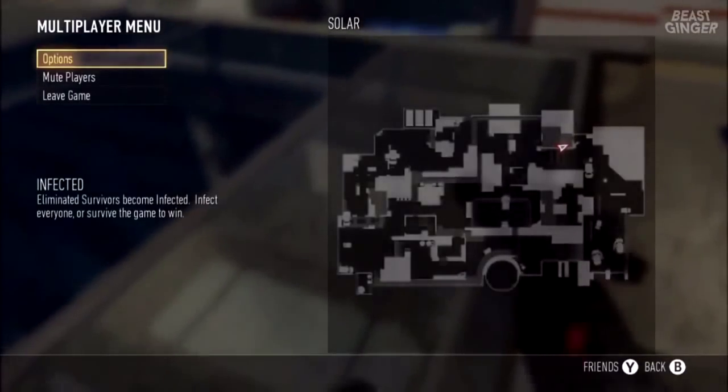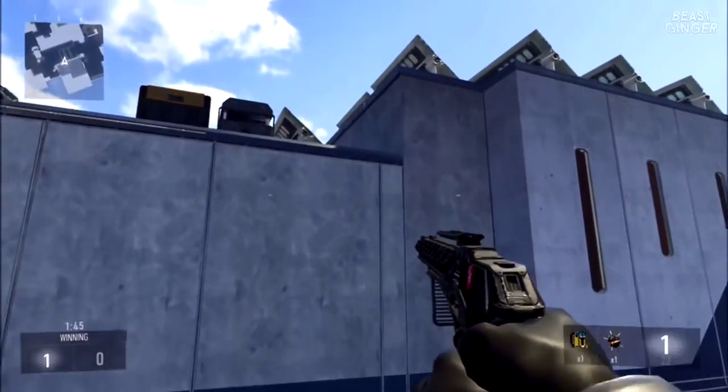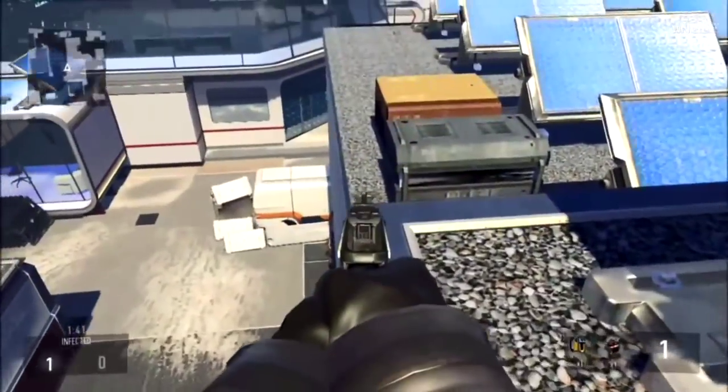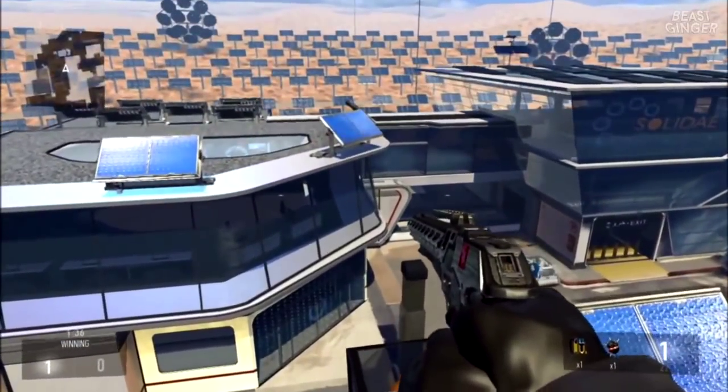First off, you guys want to come to this location where I'm at here. It's kind of the top right of the map, and you want to stand on this building here and jump towards here, then just start spamming A. You'll just hit a random barrier that's really tiny, and then just burst into this corner.